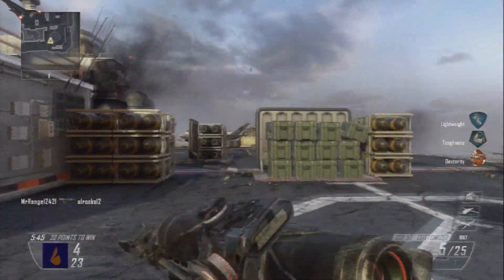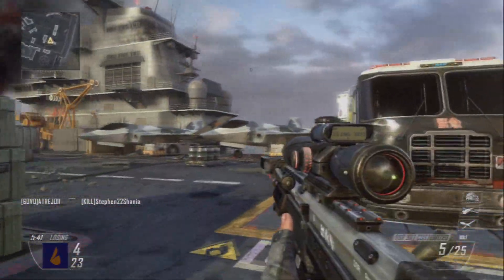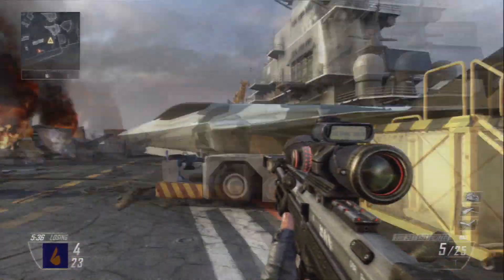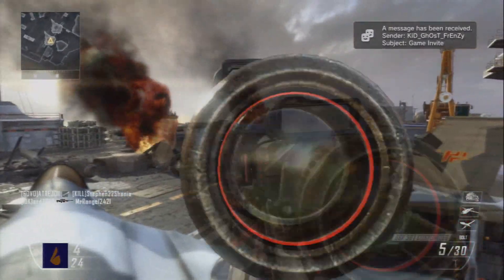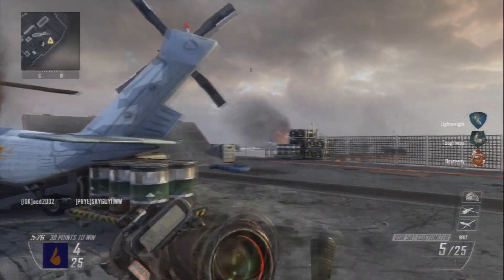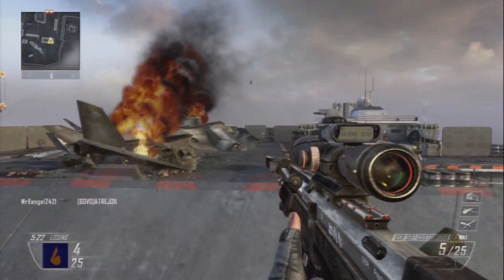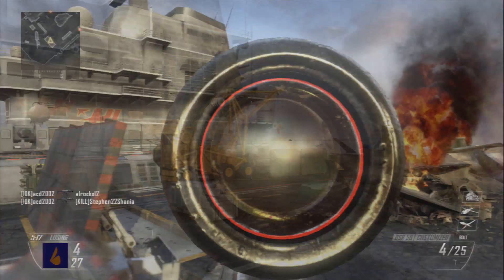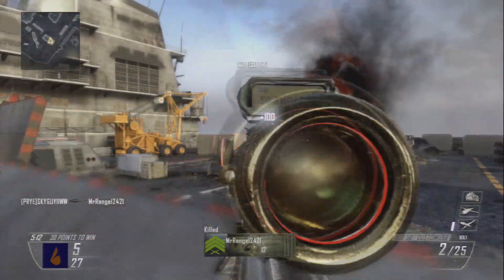I'm gonna give you guys a few tips and tricks for when you're using a sniper. When you're sniping, you don't always want to quickscope — quickscoping is a tool you want to use to your ability. If a guy's like ten feet in front of you, then you want to quickscope, or no-scope would be a little better. But if he's far away, you want to hardscope, because you're never gonna get that quickscope shot and it's just a waste of bullets.